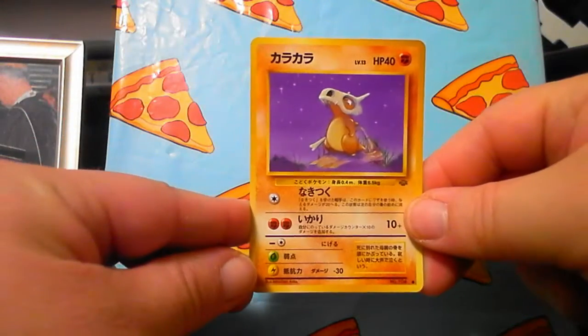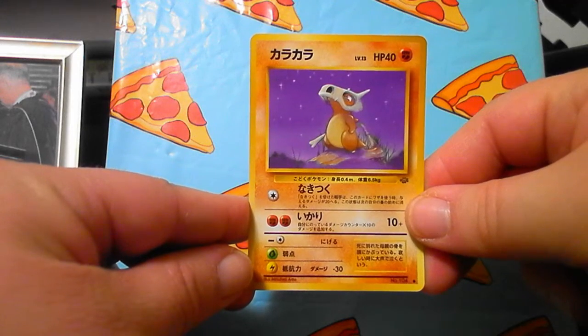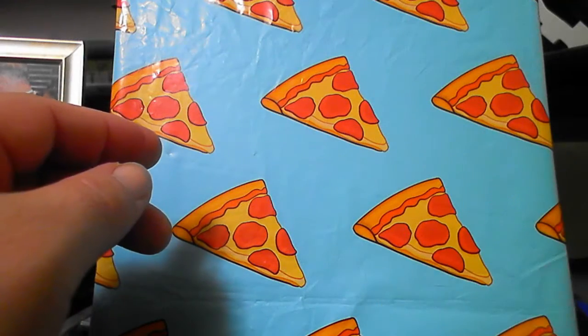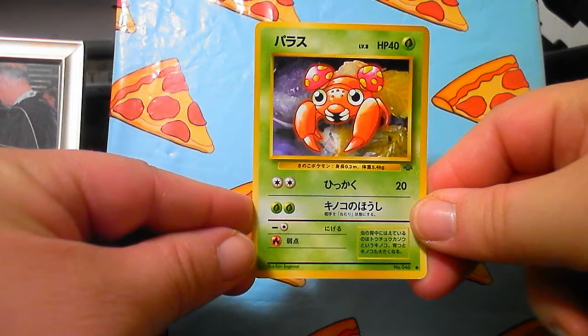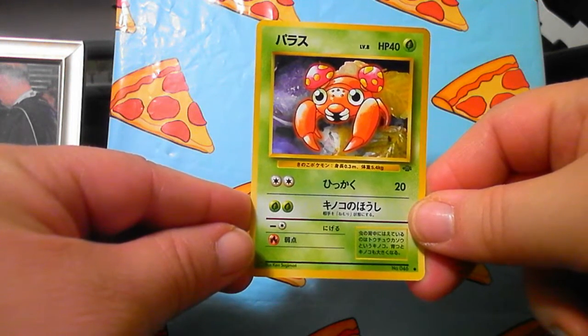Oh, that's the one that wears like the skull of its mother or something, which is a pretty grim story if you think about it. And aww - Paris or something like that, look how cute that is! Aww, it's so cute.